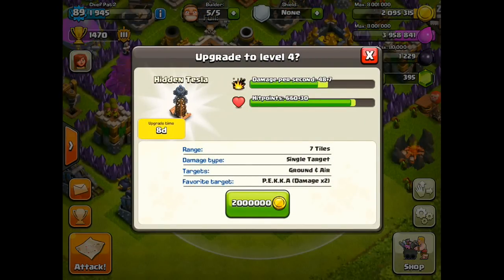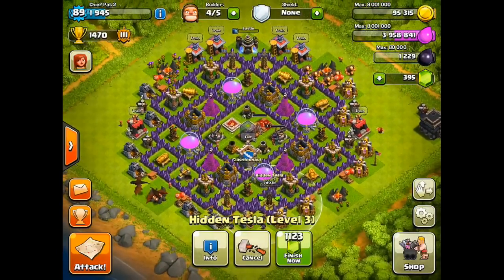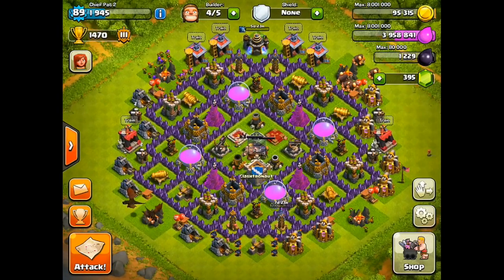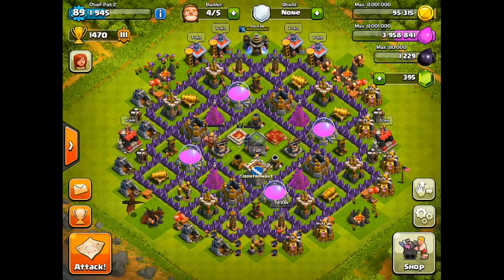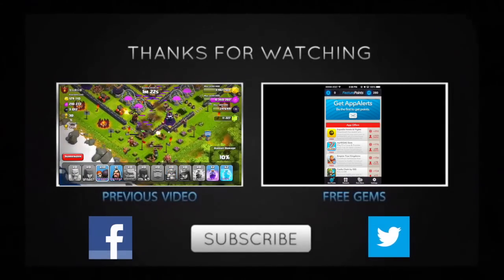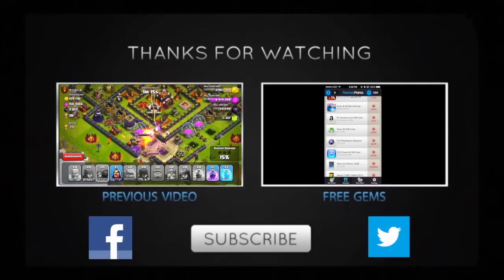Heading back to base, we're at 2 million gold and almost 4 million elixir — let's go ahead and upgrade that hidden Tesla. We ended up at 1,470 trophies, which isn't too bad. I stay at 1,400 to 1,700 so as long as I don't drop to the low 1,400s or high 1,300s I should still find good bases. That's going to wrap it up — drop a like if you enjoyed it. I've been posting a video every day so expect one tomorrow. I also posted on my second channel, but other than that I'll see you guys later.